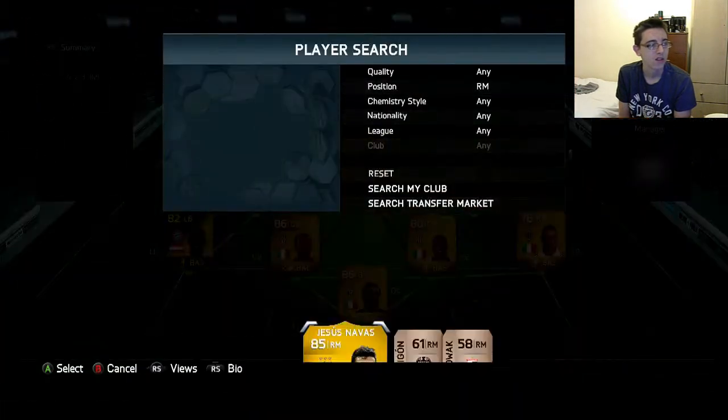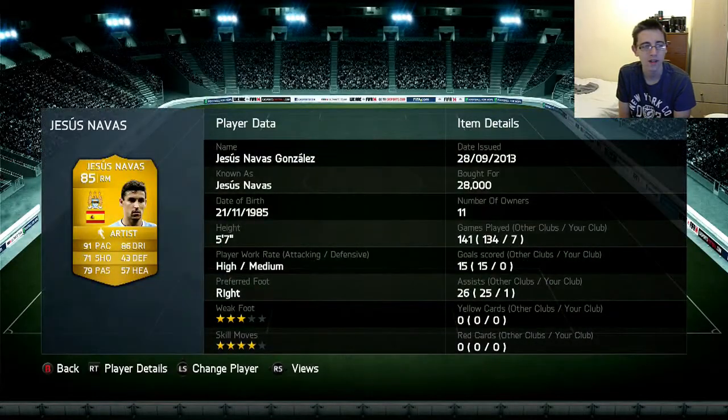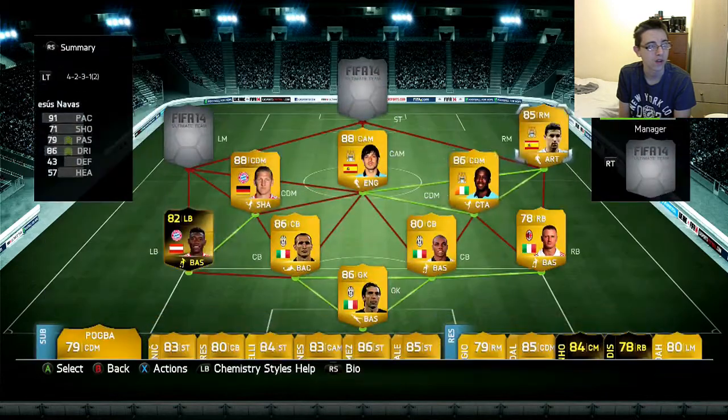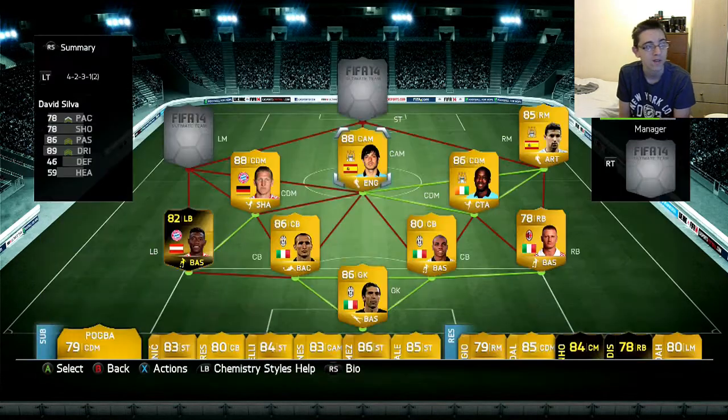On the right we have Jesus Navas. He was good, but he just never really seemed to get into the game. He didn't score any goals for me and he only assisted one — he was good when he had the ball, but he just never seemed to get it very much. He cost 28,000.